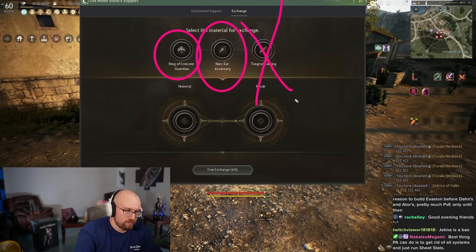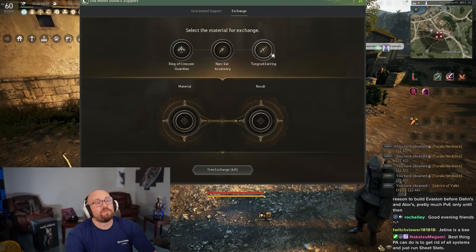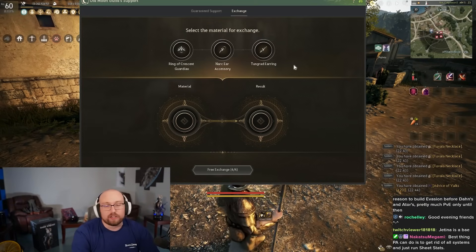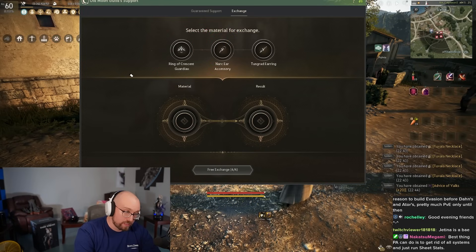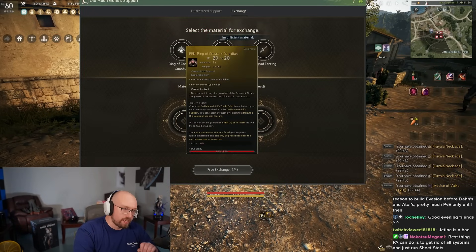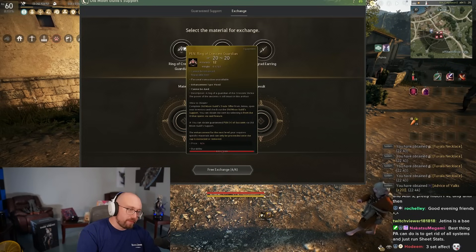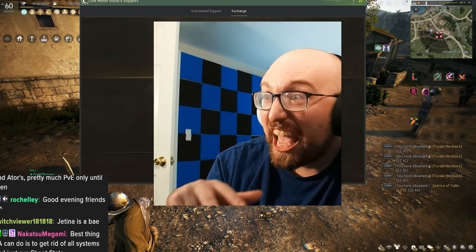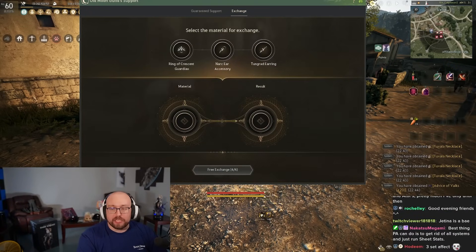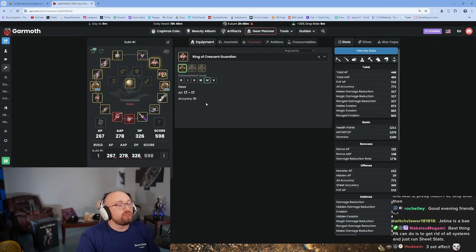You get two PEN accessories to choose from: PEN Crescent Ring, PEN Narc Earring, or Tungrad (avoid that). Do two PEN Crescent Rings early on. Late game you can transition to Narc earrings when you don't need the Crescents anymore. The season pass also gives you one free guaranteed Tet-to-PEN accessory — make sure you get your Jetina to at least Tet.